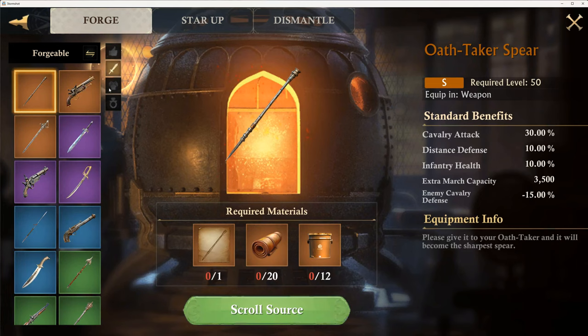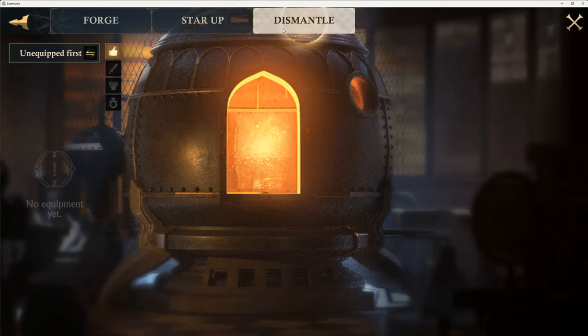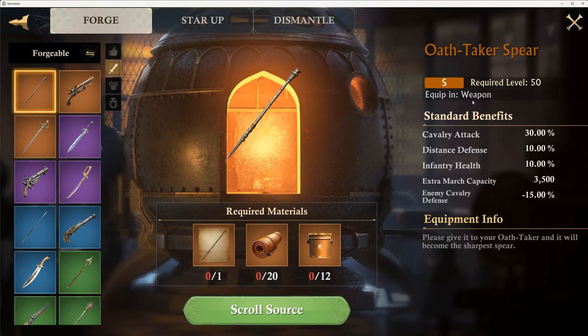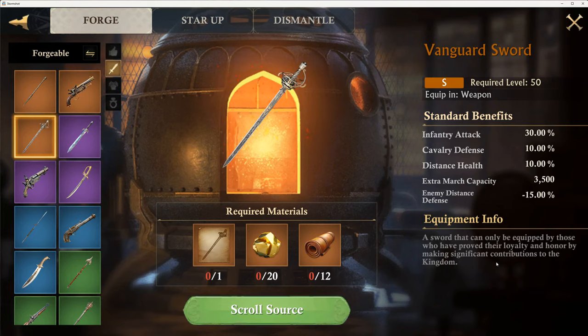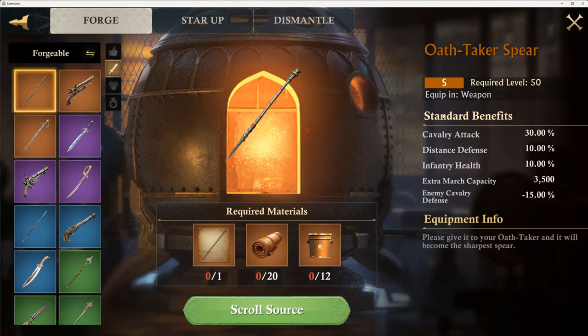I don't know what this means, but anyway, there's a star up and you can spend gold, and then there's a dismantle. One of the things I have not solved yet is the three different types. This is called the oath taker spear, this is called the pioneer, and the vanguard. I don't know if there's an appropriate type of equipment for a particular hero.